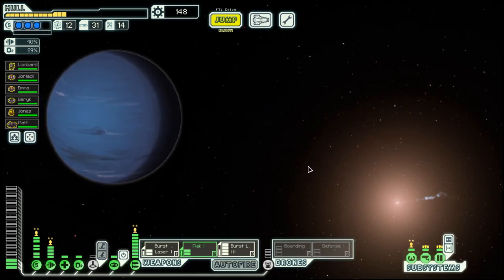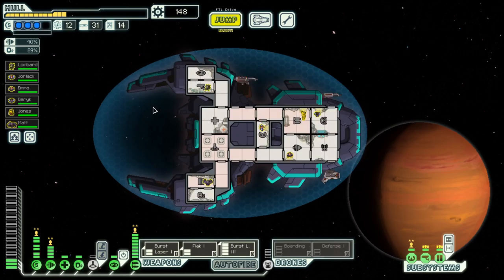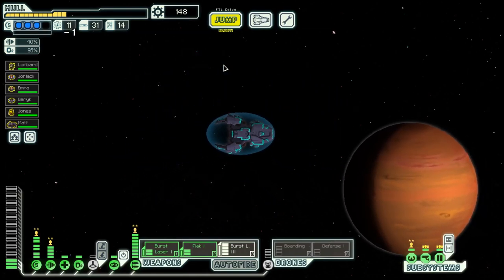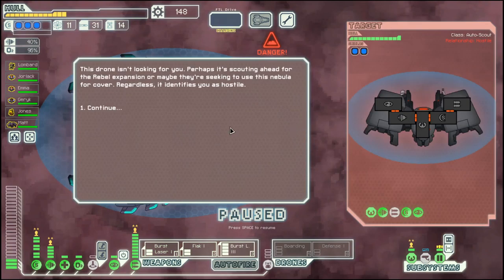Hello boys and girls, my name is Otisdia and welcome back to Season 26 of my FTL series. Today we are in the second last sector with the Mantis Cruiser B. So far we had a decent run — we made more progress than the first time we tried this ship, so that's a plus anyway.